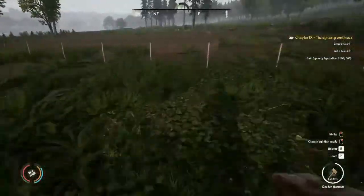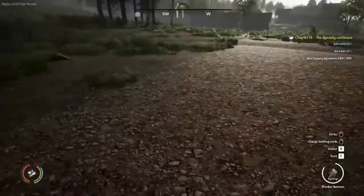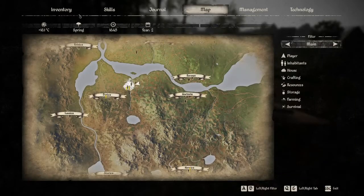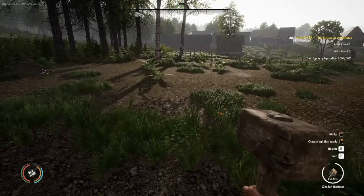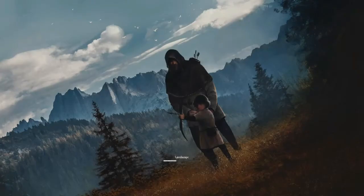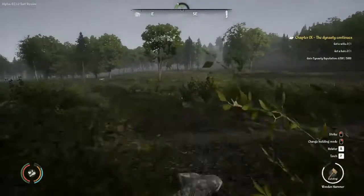Our villagers are doing great on these fields — they've already got this one almost completely fertilized. They just need to do a little more work getting everything planted. Right now I only have one field worker out there, but we actually have three. We're going to quick save and quick load to see if our villagers get to work because they need to be working those fields before springtime ends.